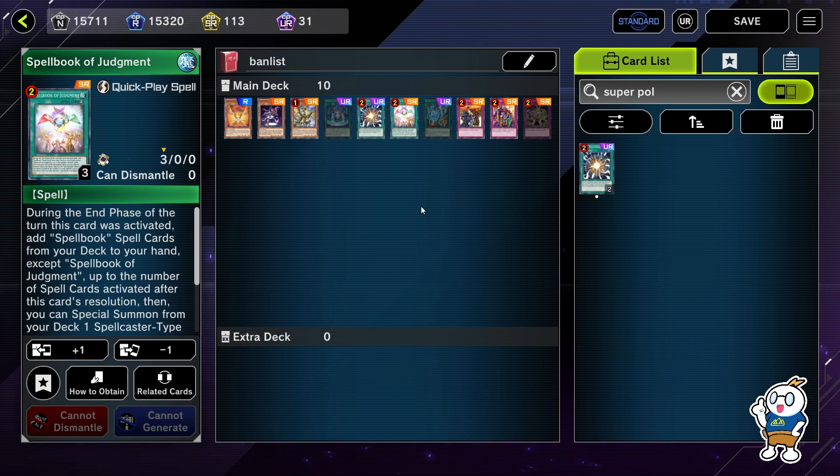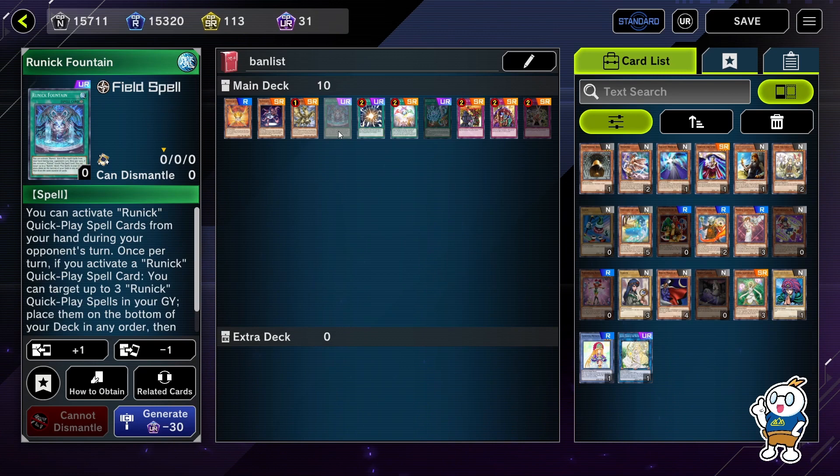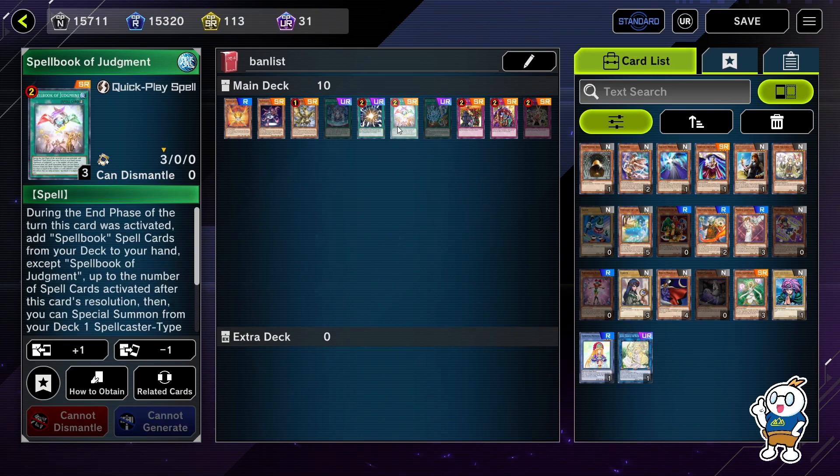We're really happy to see Spellbook of Judgment coming back at three — not just for Sky Striker, but also for Runick. Even with Runick Fountain limited to two, the deck is still very strong because instead of playing all the floodgates you can play Spellbook of Judgment alongside Jowgen the Spiritualist and all your Runick spells. It's just amazing how much potential this card adds. Spellbook of Judgment can never stay at three — hopefully someone will prove Konami wrong. This is Naki, hope to see you guys around soon!